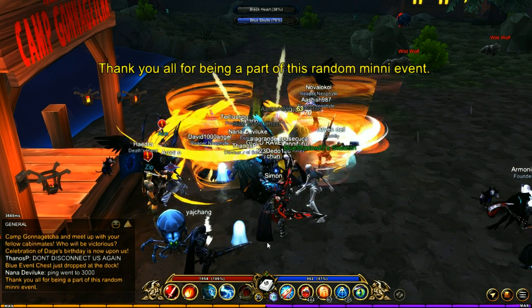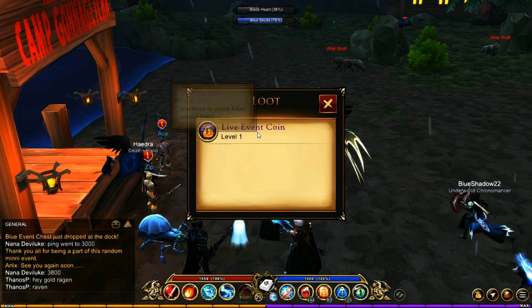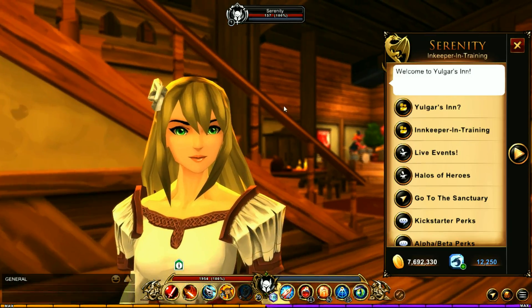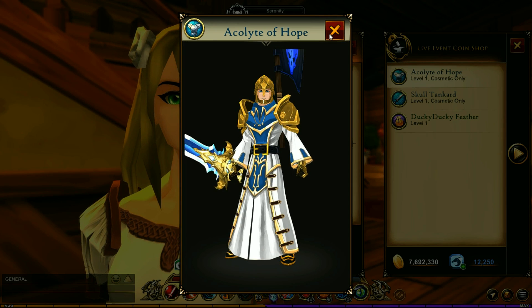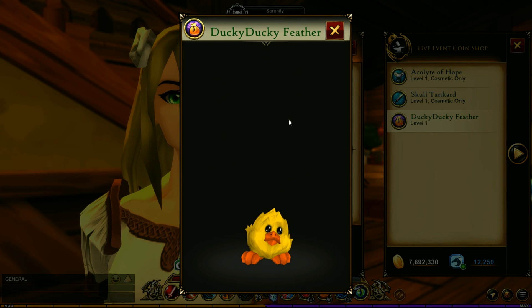Some of the chests give live event coins and you can spend these in Yonkers Inn. If you just head right over to this woman right here you're going to see this shop in there. You've got some stuff that you can get, and there's some pretty cool stuff in here too. And you can only get these with live event coins.